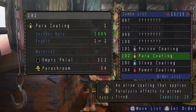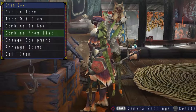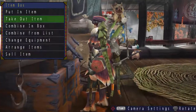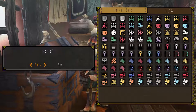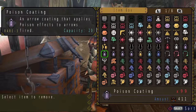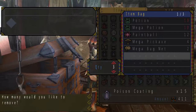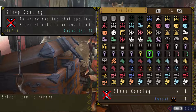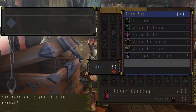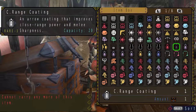I have tons of poison coatings, so I don't need to worry. I don't think I need paralyze coatings just yet. The only thing I'm going to be fighting today is the Volvidon — or the Japanese name would be Ranguru Tora — which is quite a mouthful. So let's just call it Volvidon. I'll bring 5 poison coatings, 20 power coatings, and 20 close range coatings.